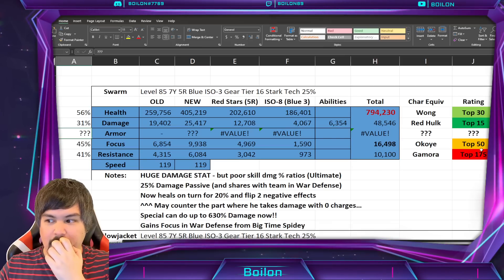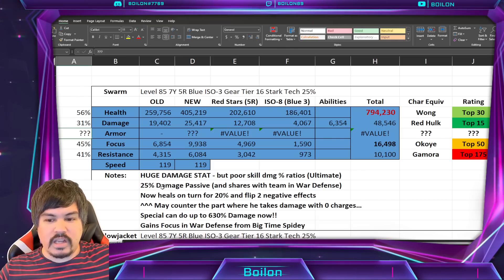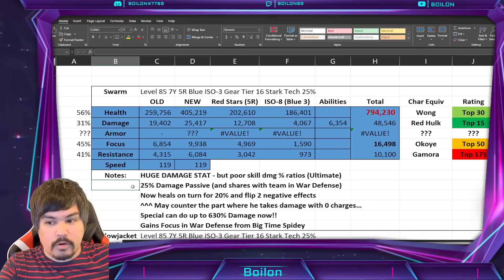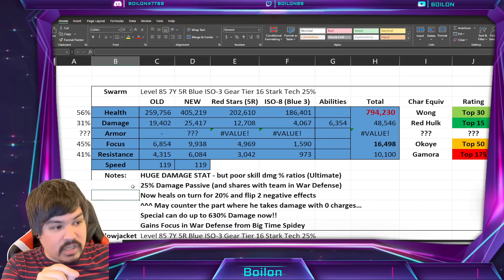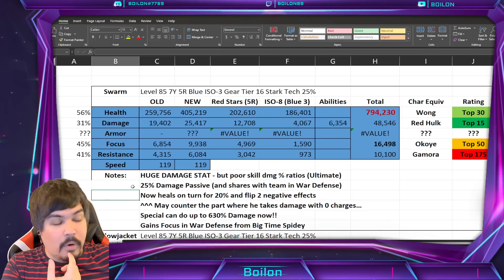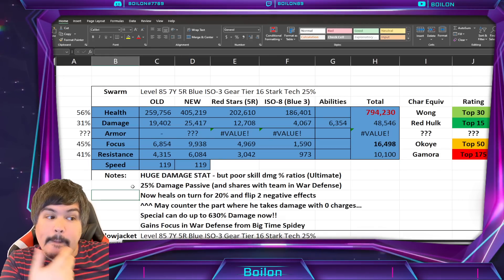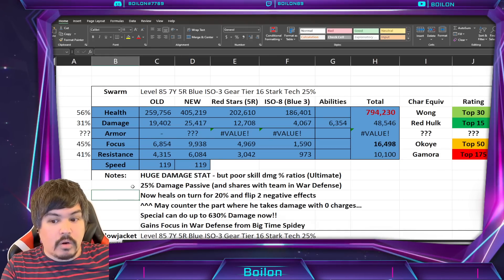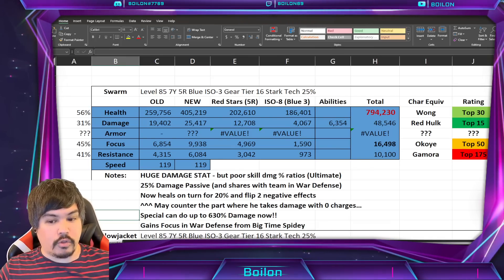His focus is top 50 and his resistance is really, really bad. Now a few things to note for Swarm: he has a 25% damage passive — this is shared with the team in War Defense. He now heals on turn for 20% of his hit points and he flips negative effects. Whether or not this counters the part where he takes a bunch of damage if he doesn't have any charges, we'll have to see.